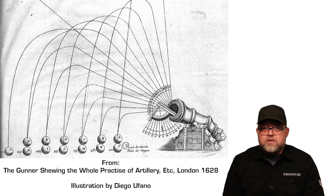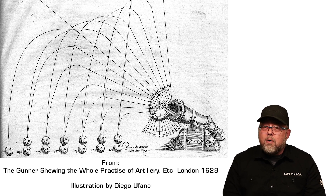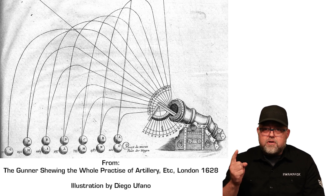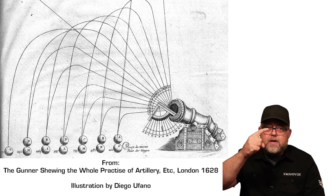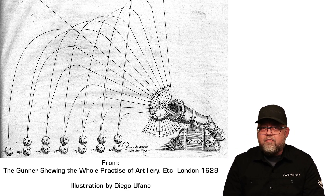Zero distance is the range where our point of aim coincides with the bullet's point of impact without any elevation adjustment at all. Unless your zero range is exactly at the top of the bullet's trajectory, you actually have two zero intersections — one as the bullet is arcing upwards toward the apogee, and a second one after apogee as the bullet is coming back down. If we're clever about it, we can use our sight-in distance to set up a battle sight zero.